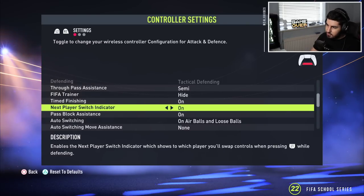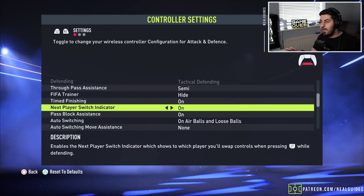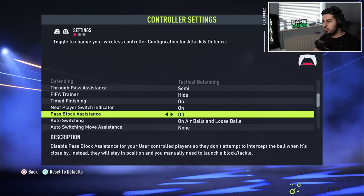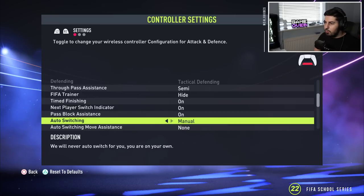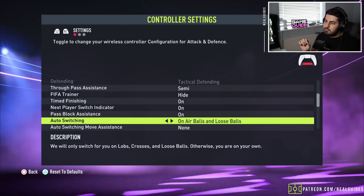If you're not 100% sure, leave the next player switch indicator on, and if you don't like it turn it off. It's very handy inside the box when defending because you press L1 and you know exactly who you're switching to. Pass block assistance — there's no reason to leave this off, just leave it on. There is literally no reason to turn it off even at a high level.